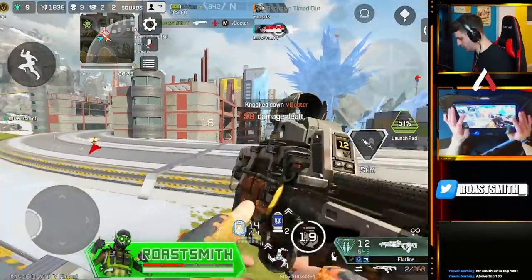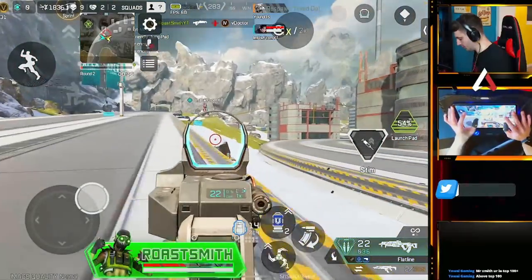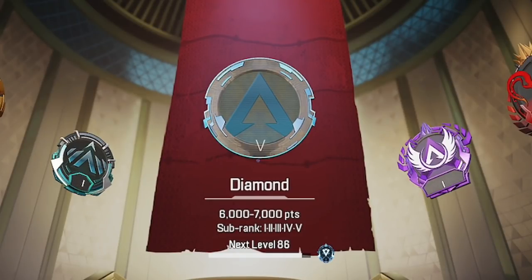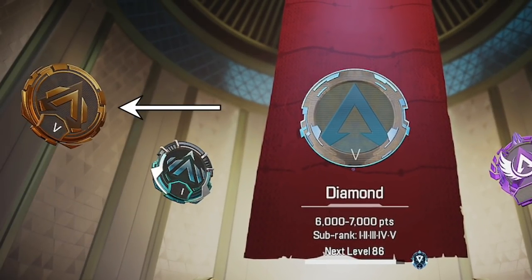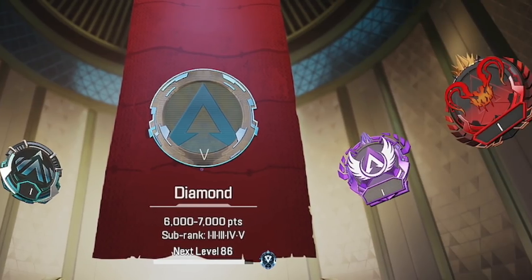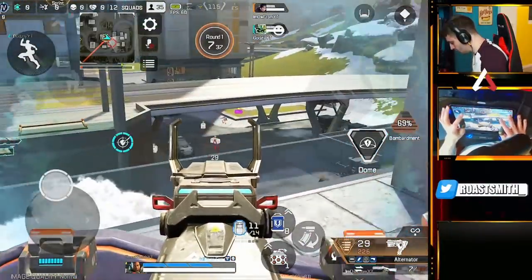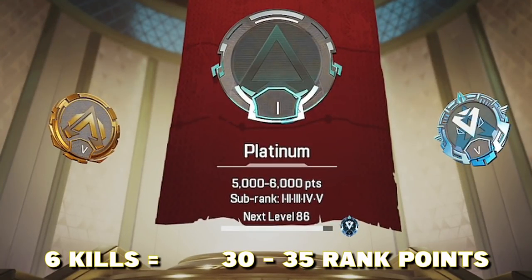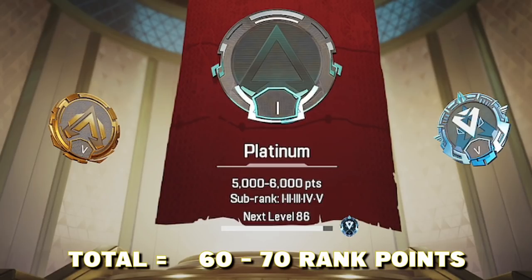Each kill gives you a certain amount of rank points, which is why I'd say probably not to go exclusively against bots, because you'll get more rank points by killing actual players. For example, if I'm Diamond rank and I kill a player that's 2 ranks below me in Gold, I'll get fewer rank points than killing someone higher rank. Kill a Predator and I'll get more rank points. It's still capped at 6 kills though. The second big thing to focus on is getting the win — or placing as high as you can. In Platinum rank, getting 6 kills usually gets me 30 to 35 points, but getting the win doubles that to around 60 to 70 points.